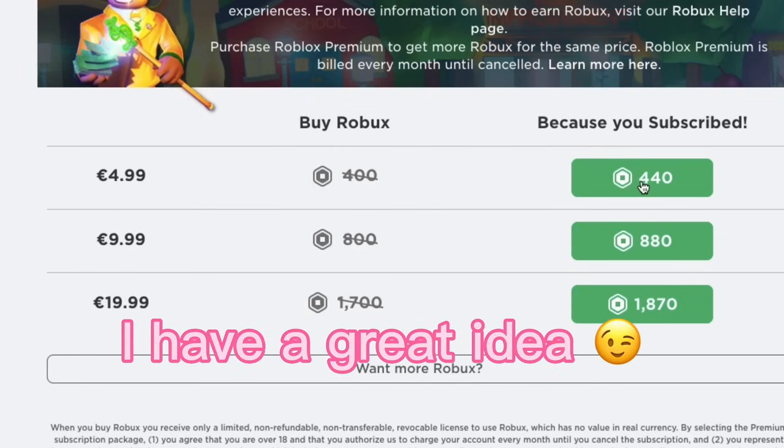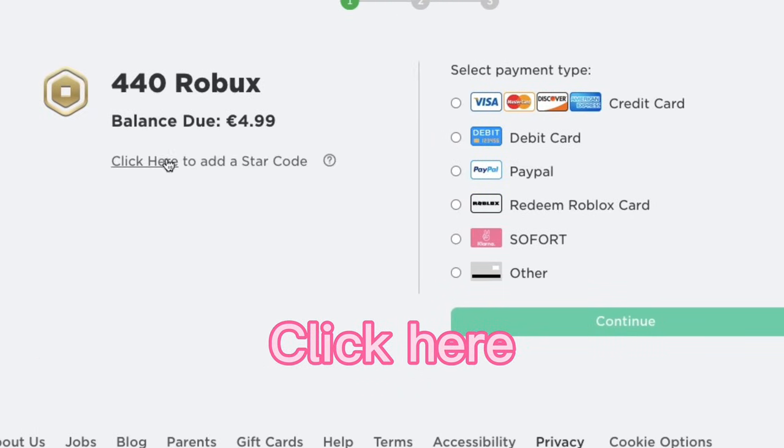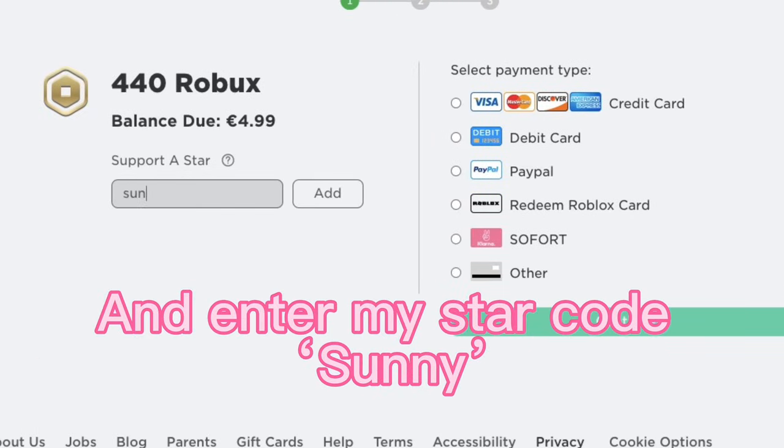If you're buying Robux, I have a great idea: click on the amount of Robux you are about to buy, click here, and enter my star code: Sunny.